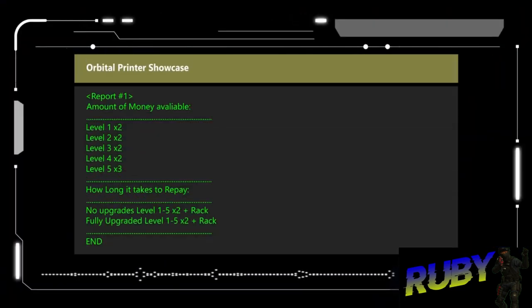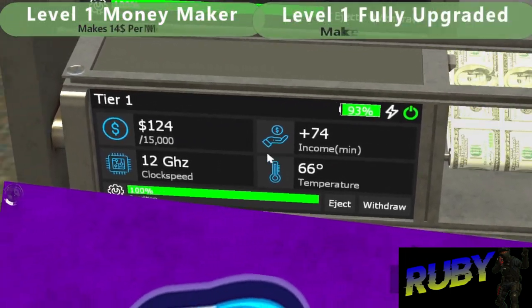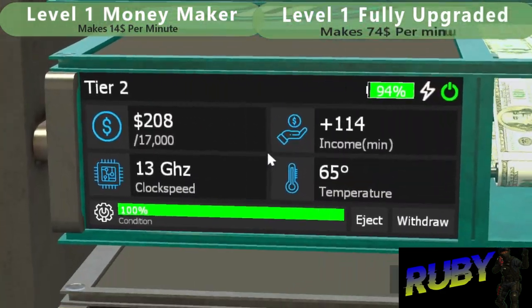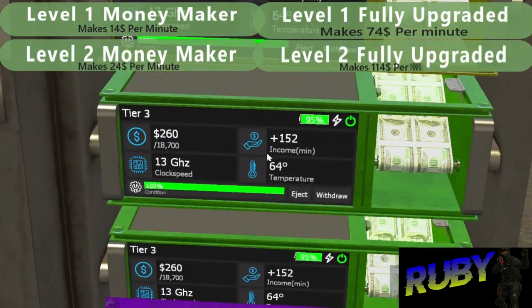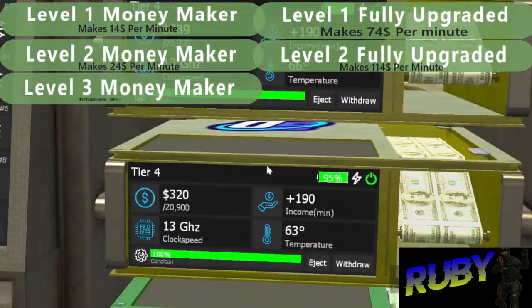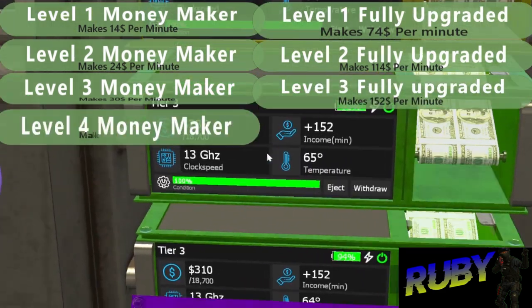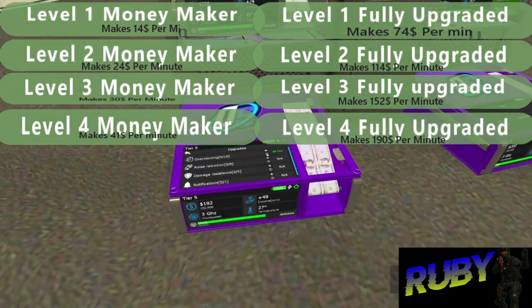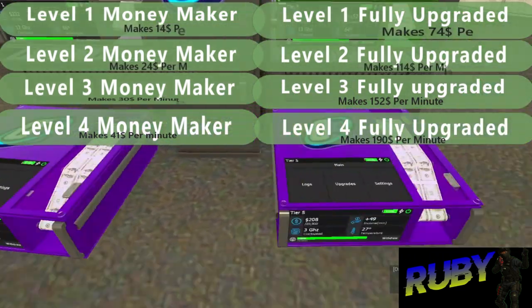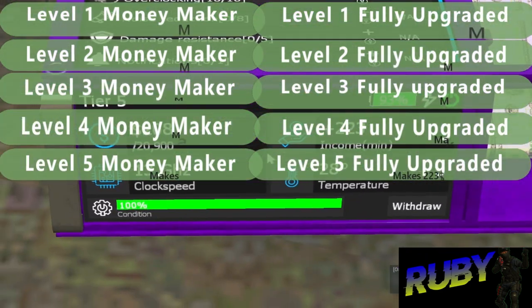Finally, looking at the amount of money earned by each printer when not fully upgraded versus fully upgraded: level 1 makes $14 per minute, and fully upgraded makes $74 per minute. Level 2 makes $24 per minute, and fully upgraded makes $14 per minute. Level 3 makes $13 per minute, and fully upgraded makes $152 per minute. Level 4 makes $41 per minute, and fully upgraded makes $119 per minute. Level 5 makes $49 per minute, and fully upgraded makes $223 per minute.